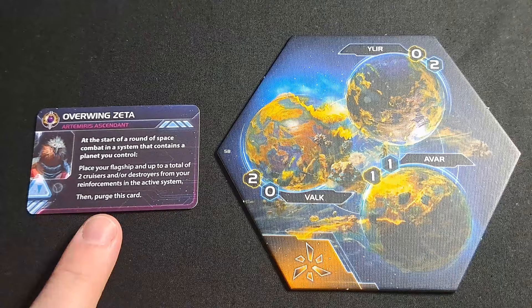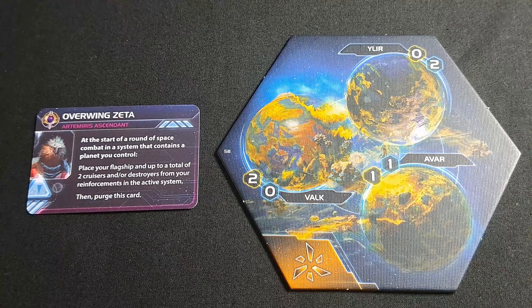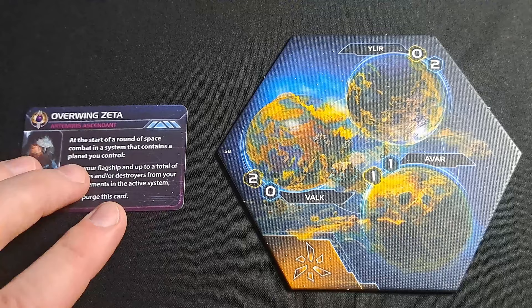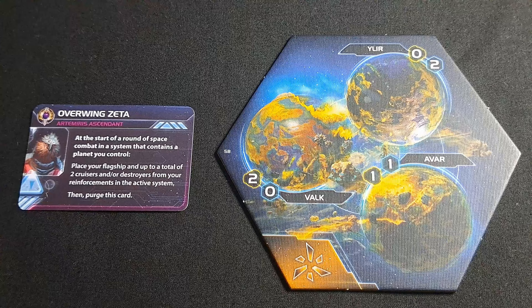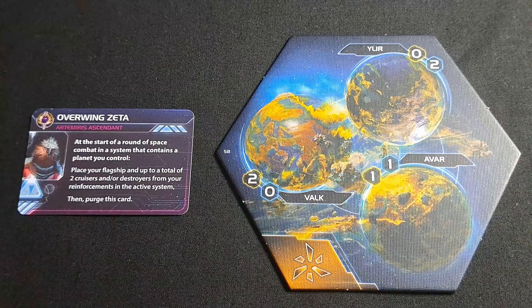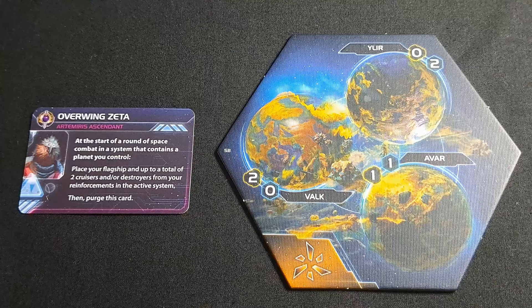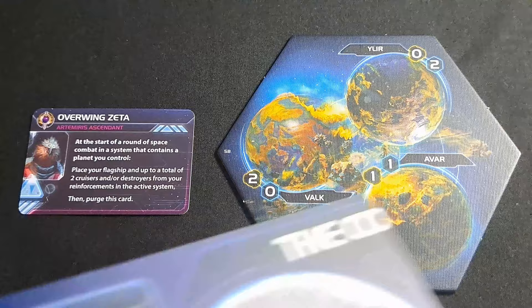The third hero is the Argent Flight's Overwing Zeta: at the start of a round of space combat in a system that contains a planet you control, place your flagship and up to a total of two cruisers and/or destroyers from your reinforcements in the active system, then purge this character. This one is more predictable — you get clear tangible benefits you can control and quantify ahead of time, unlike the other two. Importantly, it's the Keleras flagship, not the origin faction's flagship.